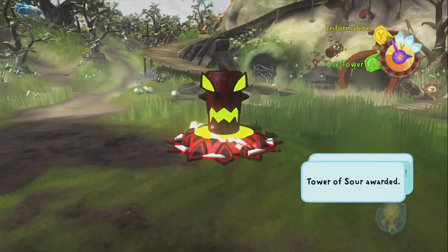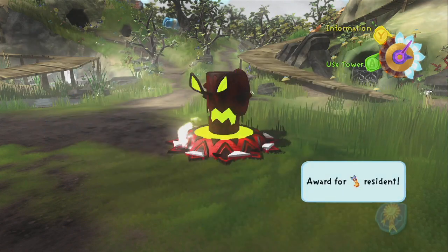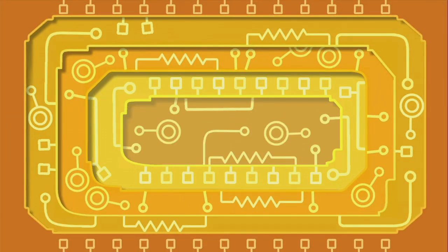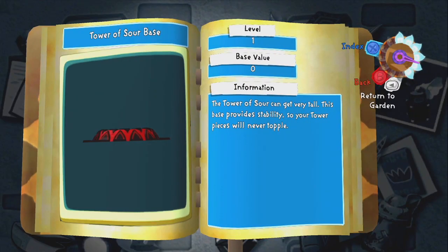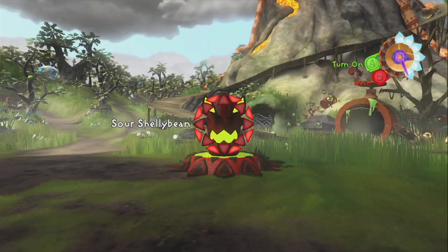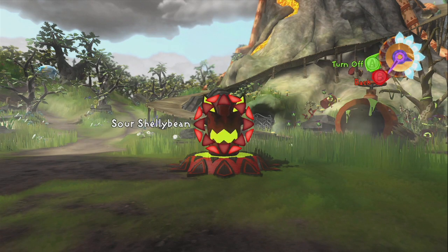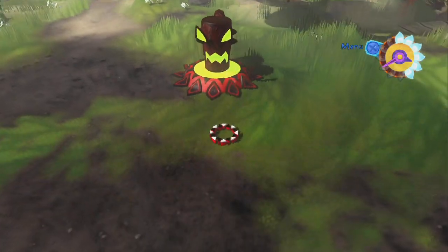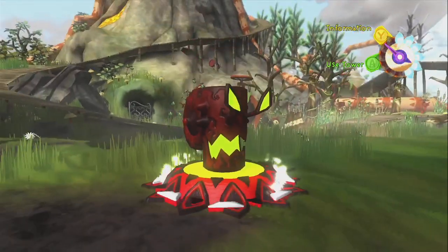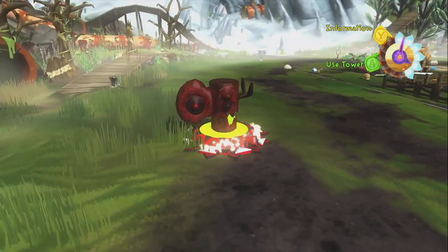Anyways, Tower of Sour. Acknowledging the sense of that thing — another one appears immediately. Does Gamerly explain how these guys work, or do I just not pay enough attention to what the old dude whose name I can never remember says? If this Shellybean part of the tower or totem is activated, that means Sour Shellybeans will never appear.